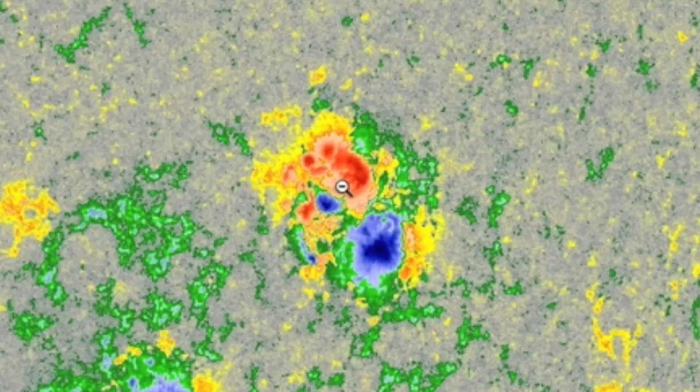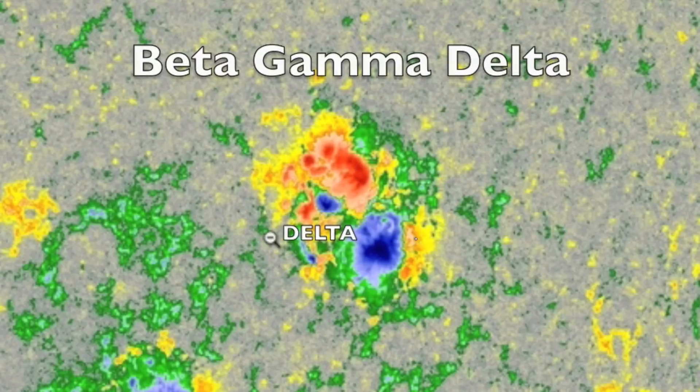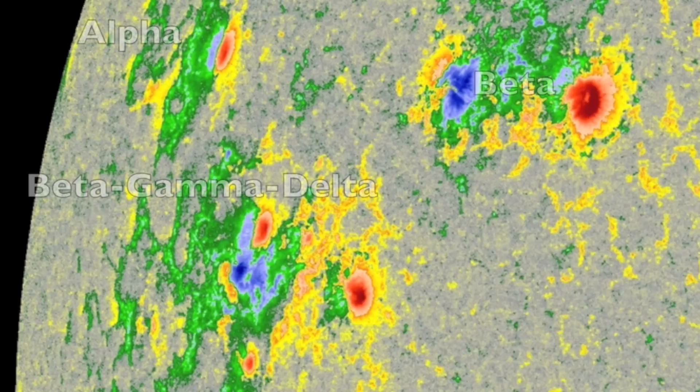Gamma and delta class sunspots are more likely to have bigger solar flares, and nothing makes more flares than a beta-gamma-delta sunspot group, having a strong mix of magnetic regions scattered about. It often helps to use the intensitygram to check which spots are actually umbras and which are just surface magnetism, as surface magnetic dots can be tricky if you just use the magnetogram. While not a perfect system, and while more complex classification systems like the Zurich system exist, this simple classification system has proven able to forecast which sunspot groups will produce the larger solar flares, if there are any to be had at all.